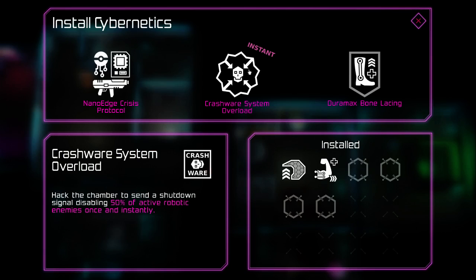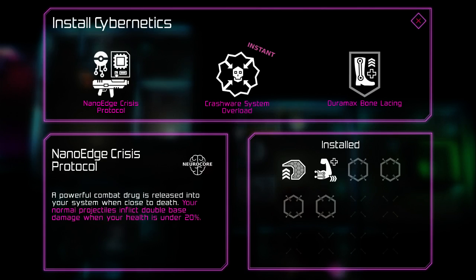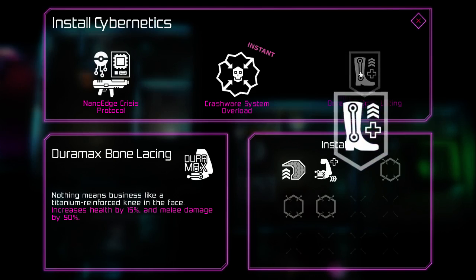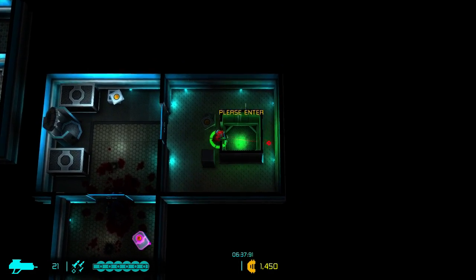We have an instant credits reward — this is how I got a lot of the credits in that last run; it was like 'here's 2,000 credits' and I took it because I didn't have any slots left anyway. Our upgrade choices are: a 50% chance active robotic enemies do something, double base damage when health is under 20%, or increased health by 15% and melee damage by 50%. I'll take the higher HP cap since I don't have a shield. You can hear the elevator music, and we'll go up to the next floor.